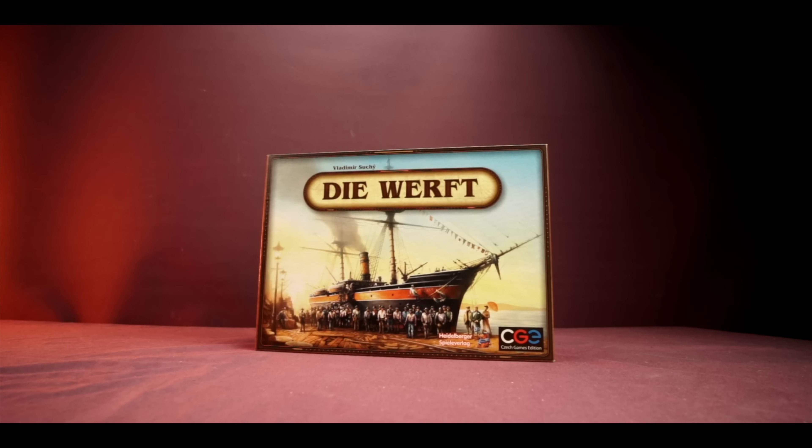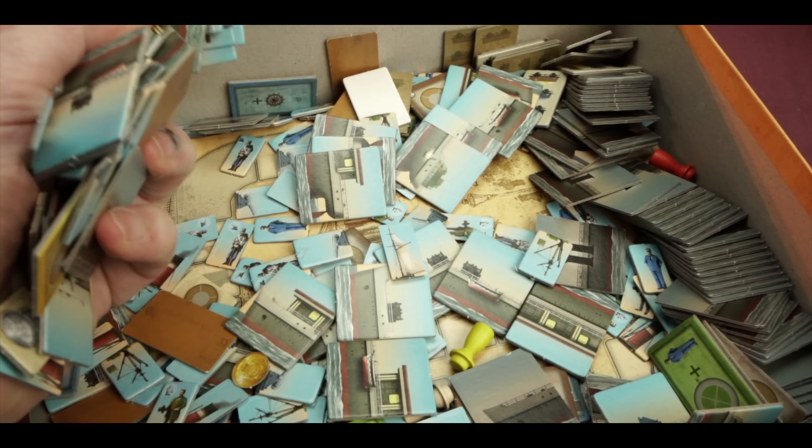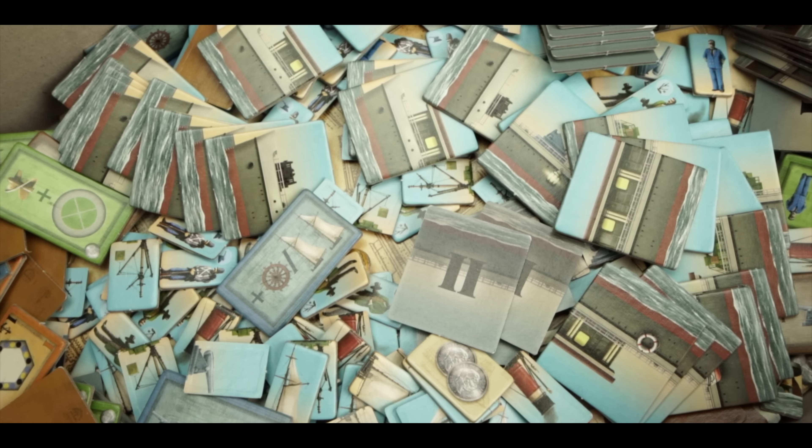Next: when you have a multitude of punch boards but they don't give you any baggies to store the tokens. One of the worst offenders is Shipyard — if you've ever endured unpunching Shipyard, you know firsthand how migraines start. There are about 7 million punch boards with tiny intricate tokens — funnels, propellers — and they give you nothing to store them in, just a box full of air. Publishers, if you're listening: include more than enough baggies in your games. Stop being tight — it costs a couple of pence.